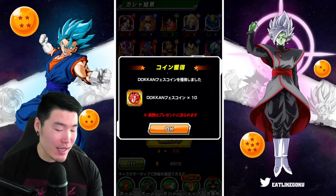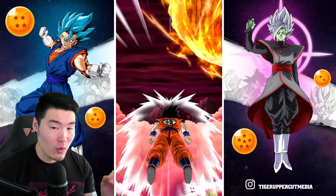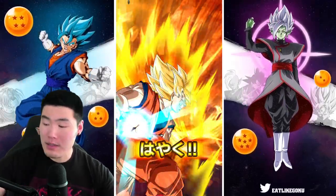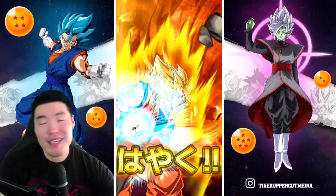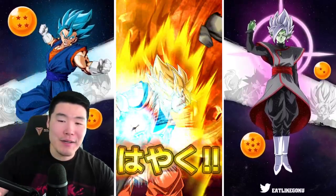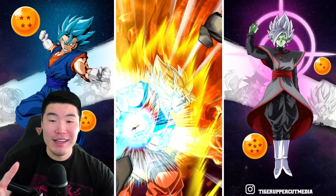That's three multis. I'm going to do like three more and just call it there. I want this Kale for sure. Let's do another hoop summon - good luck in the air. Three, two, one, let it rip. It's going to be Super Vegito because there's no LR on the banner so we can't go blue. It could be any of the featured Dokkan Fest units, but I'm hoping it's Kale obviously. If it's not Kale, then Kid Goku is probably my second choice, followed by Ginyu.